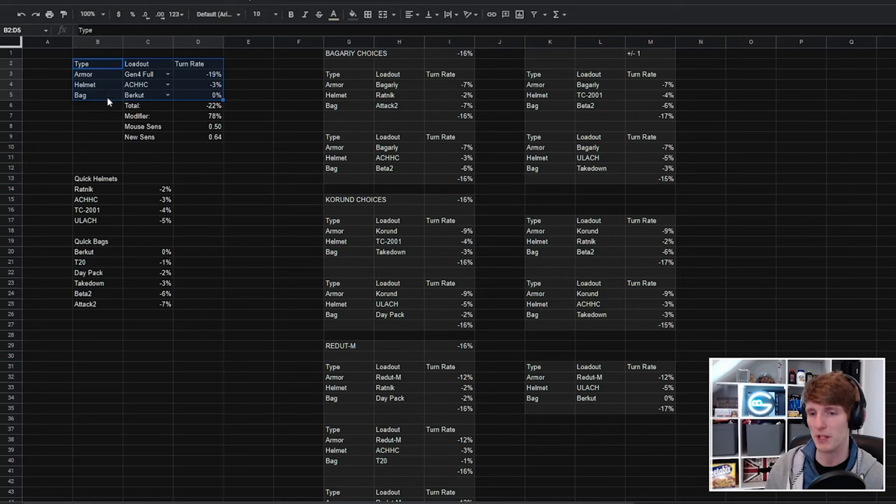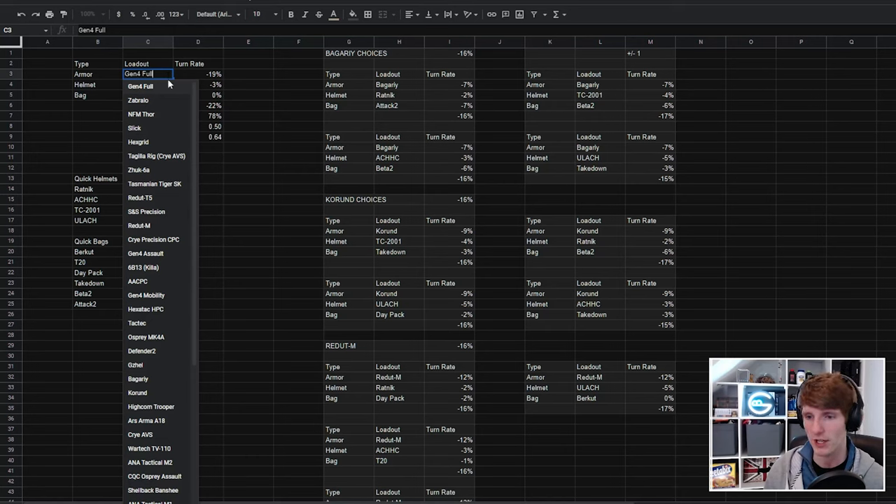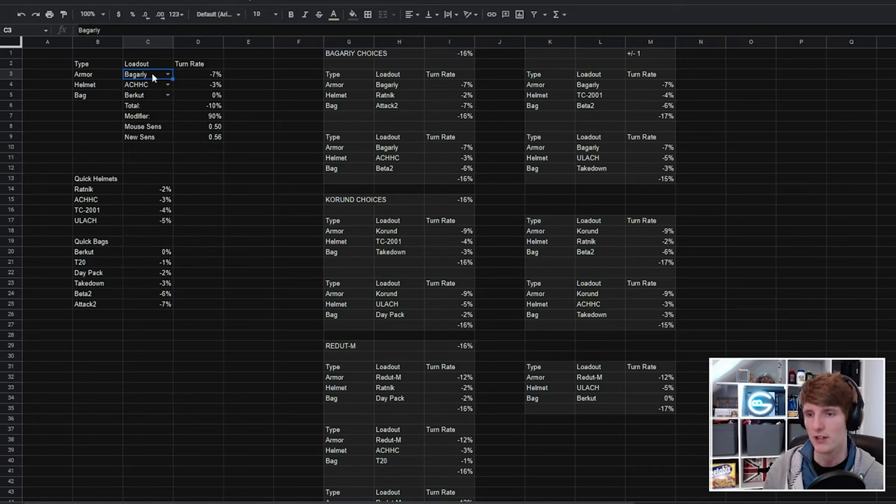Let's look at the Begari rig for example. I've put a couple of presets in here — the Begari rig has a 7% turn rate. At the bottom I've put a quick example of a few different bags and helmets with different turn rate modifiers to allow us to step up and step down these metrics.